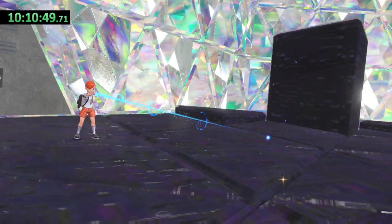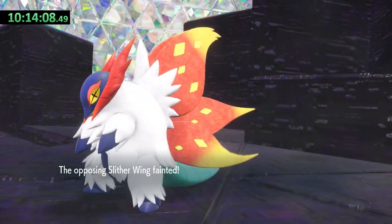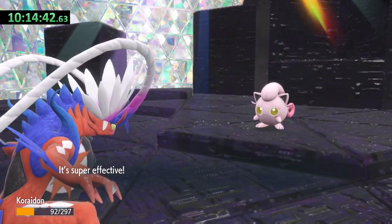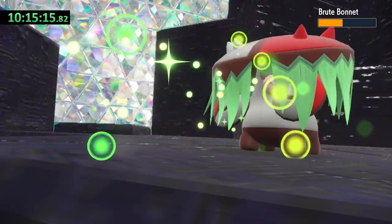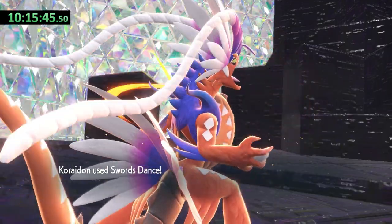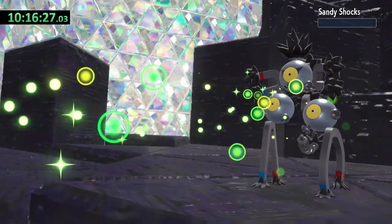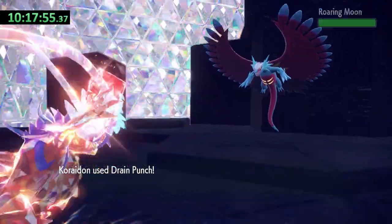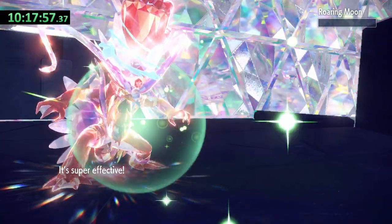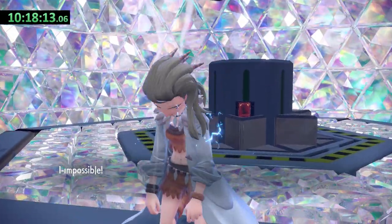Third time's the charm. This time Slitherwing doesn't use Low Sweep, keeping my speed up. Screamtail deals heavy damage with Play Rough and needs two Iron Heads. I use double Swords Dance against Broodbonnet to boost up, finish it off, and regain HP against Sandy Shocks. Fluttermane falls to Iron Head again, and this time we outspeed Roaring Moon and knock it out with Drain Punch.